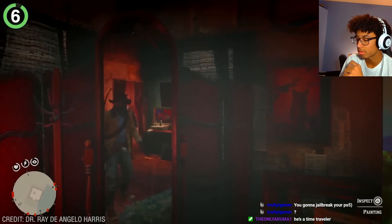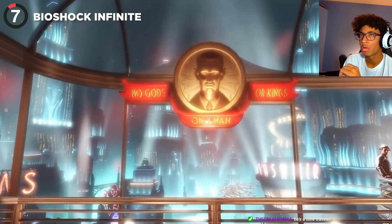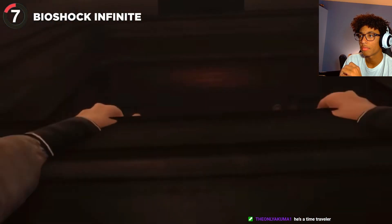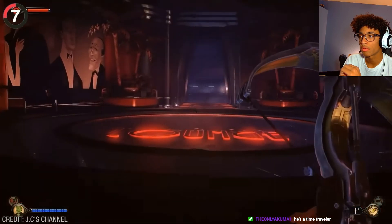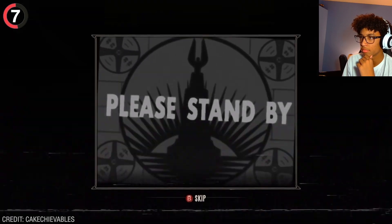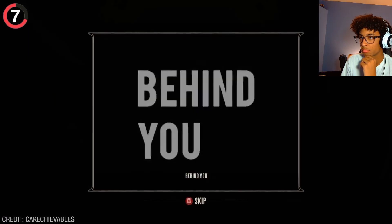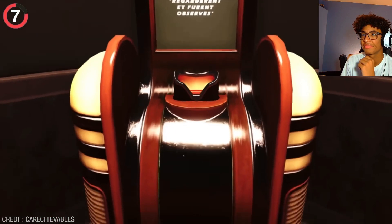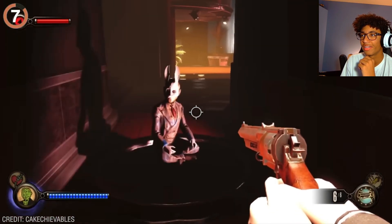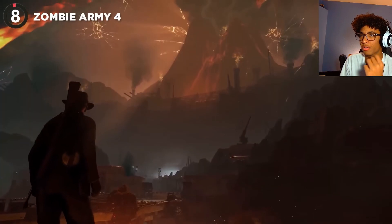Similar to a BioShock Infinite Burial at Sea easter egg — while exploring the map, players found an event that led to a mysterious Manta Ray Lounge. It's mostly empty except for one machine called the 'Need to Know Theater.' These usually play short films, but this one glitches out, flashing questions on the screen before its final message appears. As you leave the theater there's an unwelcome guest waiting. Nobody knows why this statue appears and it's absolutely horrifying.